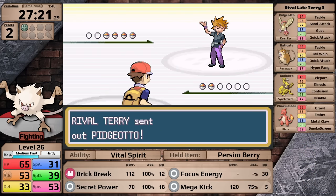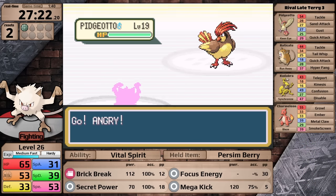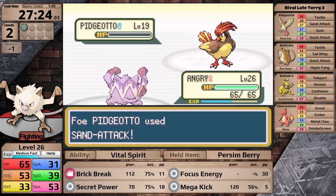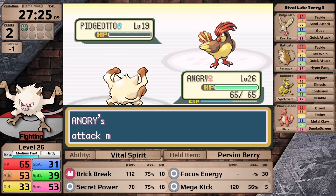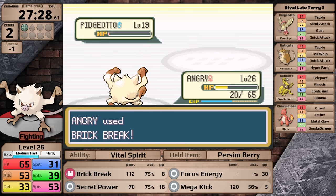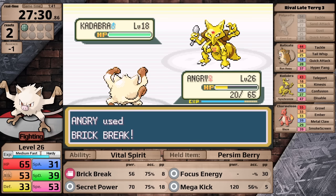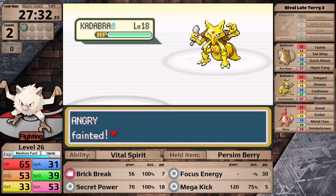Let's take on the rival on the SS Anne. His lead is always one of the Pidgey line, which is really frustrating. It survives on a sliver of health and then lowers my accuracy with Sand Attack. It also puts in work with Gust, taking me down to orange health before I knock it out. Then, because the AI is decently smart in Generation 3, he sends in Kadabra next — I miss, and it finishes me off with Confusion. That's reset number 3.